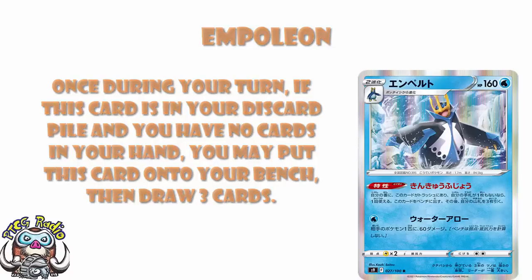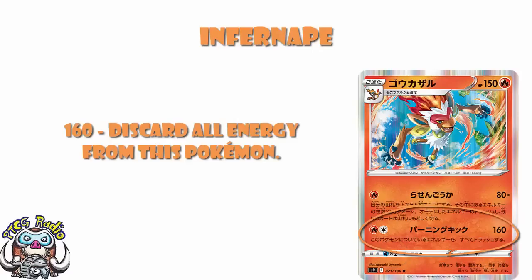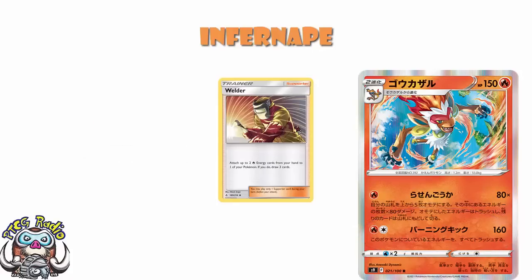Now, Infernape is also here and I don't like it as much. We've got 150 HP, which is honestly a bit low. It's 2022 when this comes out in the UK, US, Europe, etc. — it's too low. Retreat cost of one is quite nice. Weakness to water is not good; water decks are everywhere. The second attack is two energy for 160, but you discard all energy from this Pokemon. I don't love it. Even if Welder hadn't rotated — and it has — I still wouldn't love this, because 160 isn't enough.